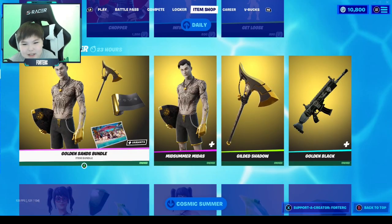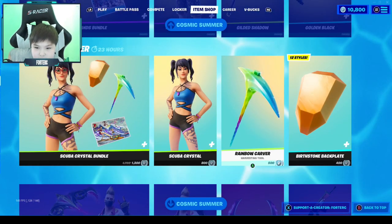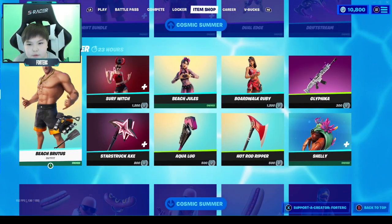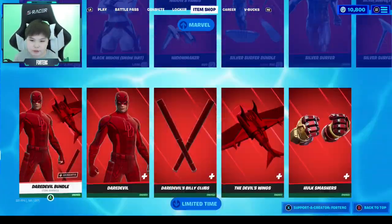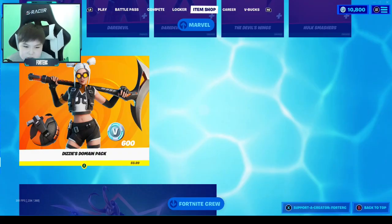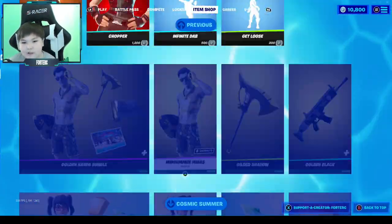We got all the Midas things, which are all pretty cool, and all these other items like the Crystal which is also new. We got Summer Drift — we've explained all of these characters. The Marvel stuff is pretty cool too. And the Dizzy Domain pack which is 3.99.